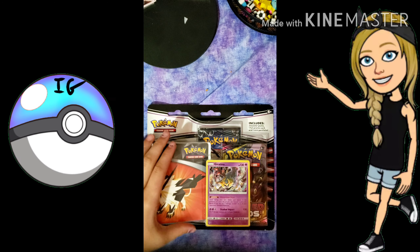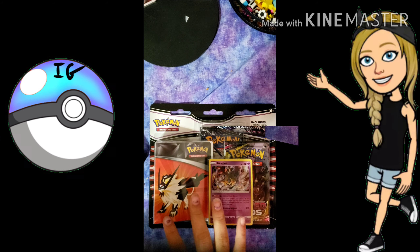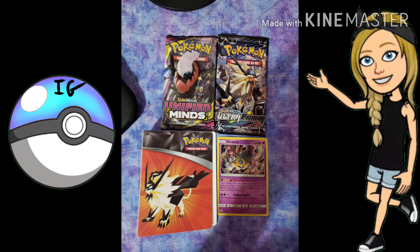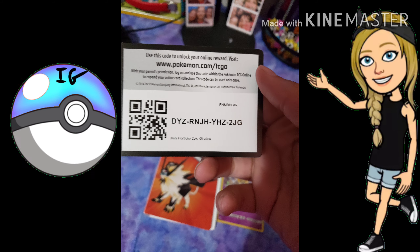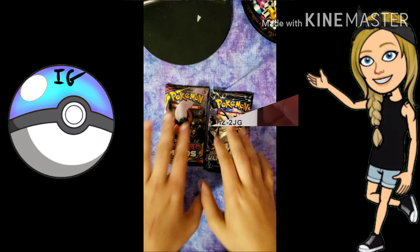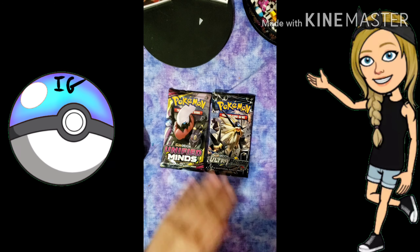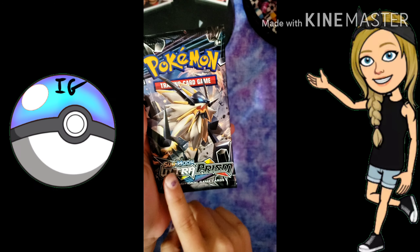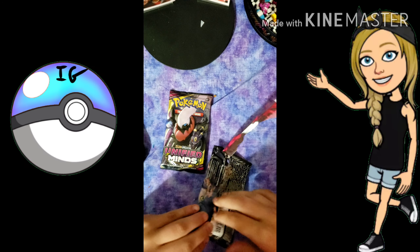It's Izzy and today we're gonna be opening up this Pokemon pack, so let's just get right into it. These are all the things in the pack — first, a code card. Now you guys know everything that's in the pack. Let's go ahead and just get started opening up the cards with an Ultra Prism Sun and Moon pack.